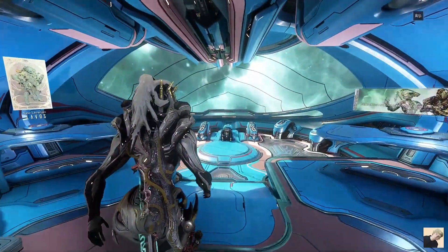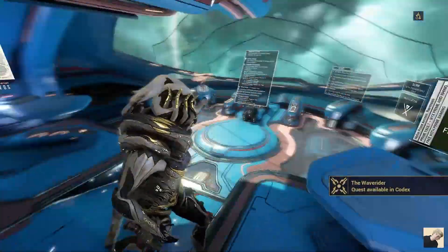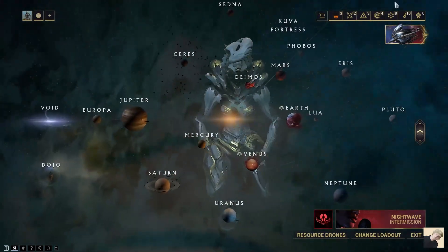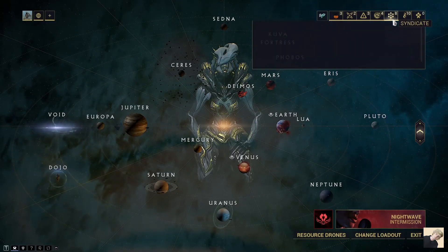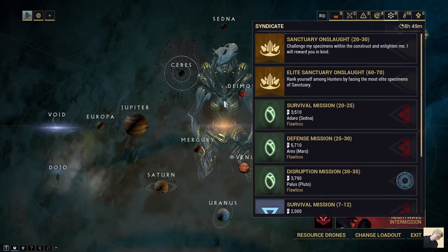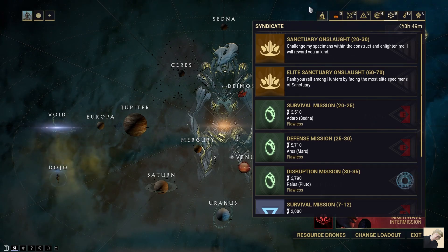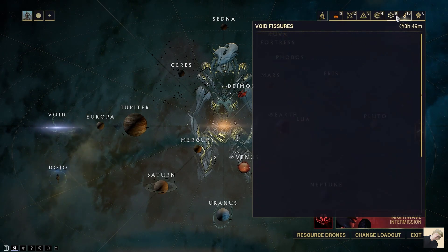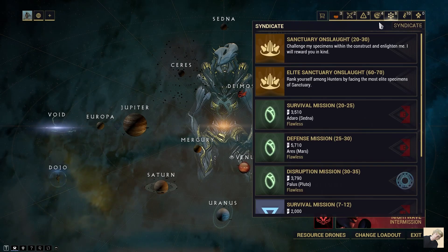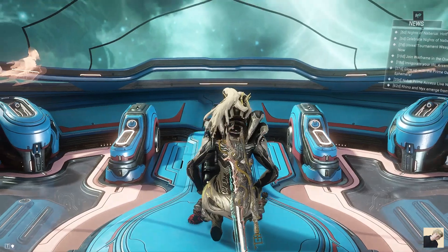This is going to be for early game and mid game players. For mid game, if you've got a decent Warframe that's about level 30 and you just need to be leveling up weapons, you should go to Elite Sanctuary Onslaught. This is extremely good — my Saryn levels things up really quickly, especially with a double affinity booster, which I'm also running right now.